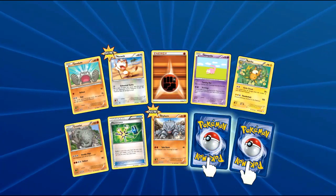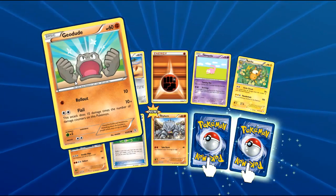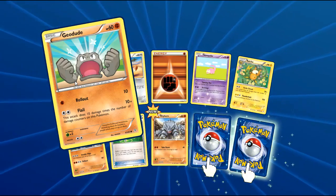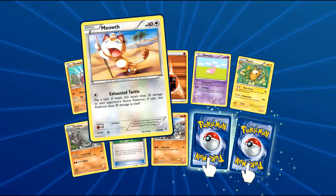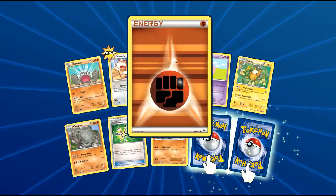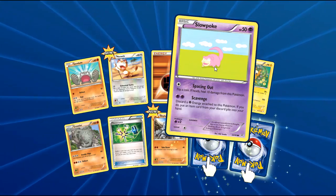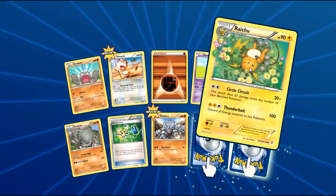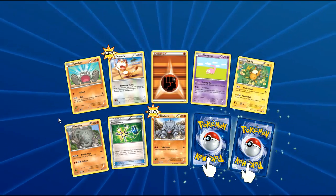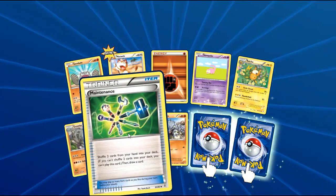Only one energy - yes! I hate having more than one energy in a Generations pack. Geodude right here, my dude, my homie - that's good to have a card I didn't have yet. Energy, Slowpoke - old Gen 1 Slowpoke card reissue, dope. You love the pick on that, right? Very cute. Graveler - that's dope, right under the Geodude. That's pretty fitting. Maintenance.